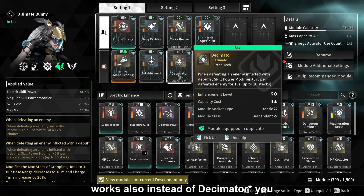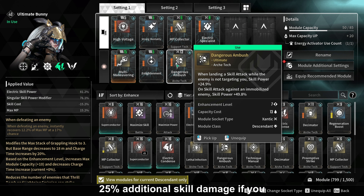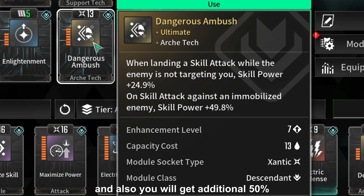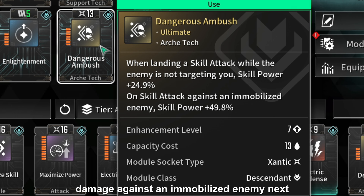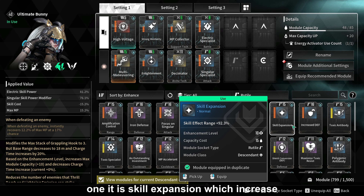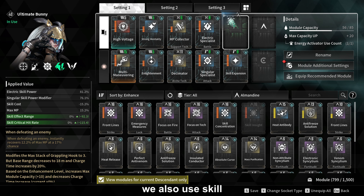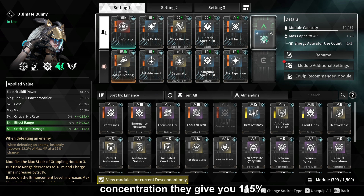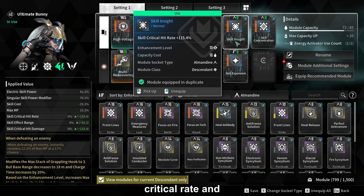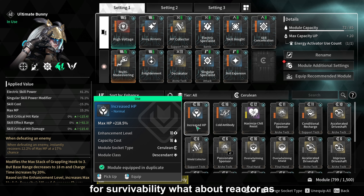Also, instead of Disseminator, you can use Dangerous Ambush, which gives you 25% additional skill damage if you attack enemies that do not focus on you, and an additional 50% damage against an immobilized enemy. Next, Skill Expansion increases the range of your skills. To improve our DPS, we also use Skill Insight and Skill Concentration, which give you 115% critical rate and 115% critical damage. The last module I use is for survivability.